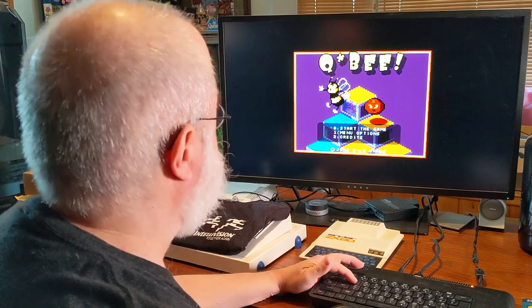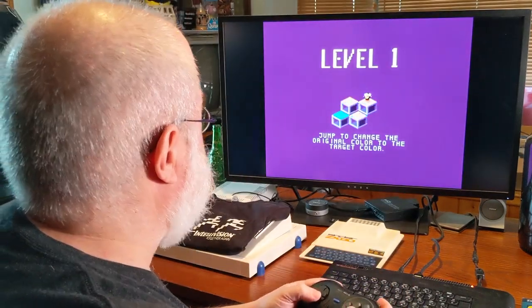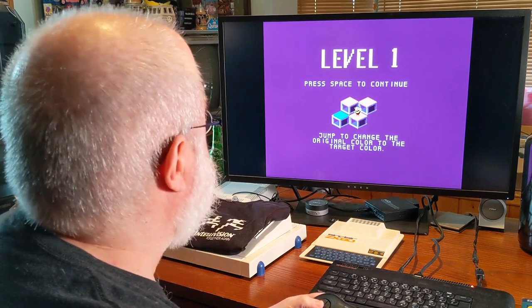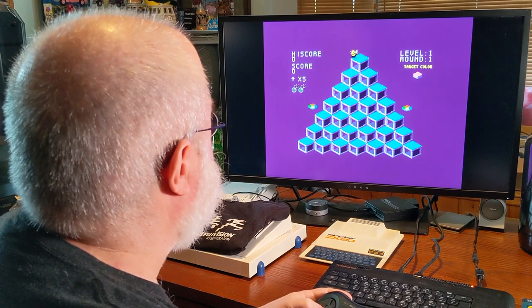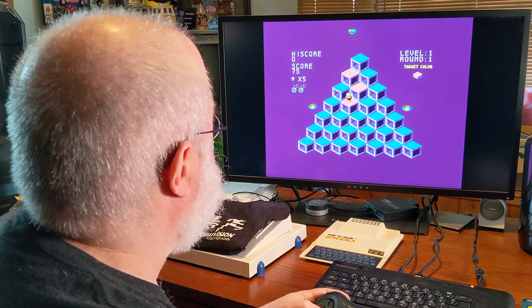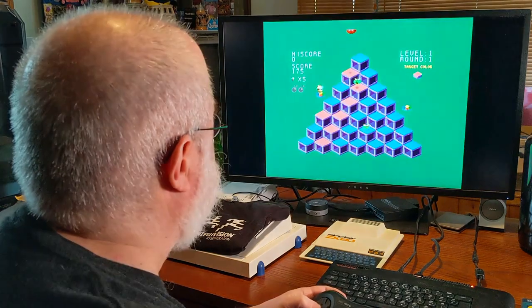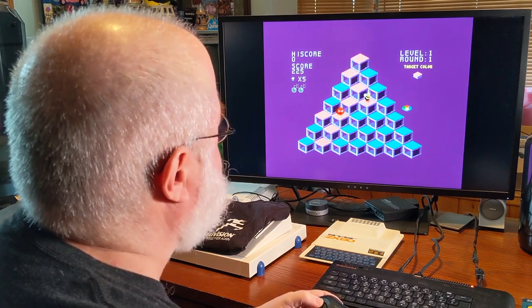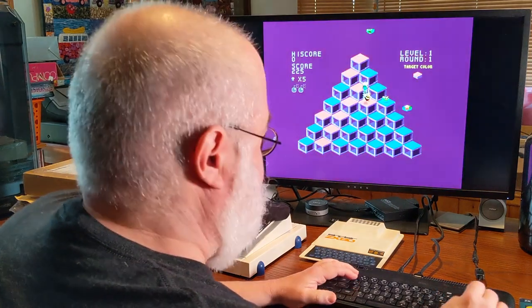O to start — zero to start, my eyes aren't that good. Now hopefully this works. Wee! I'm a bee! Oh! Oh! I didn't mean to do that! The joystick's a little confusing. Let's try to... oh no! Run! Oh no!